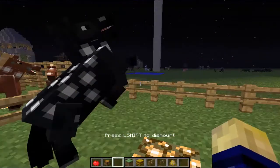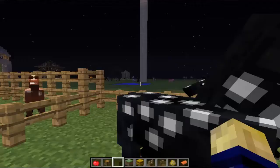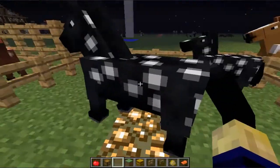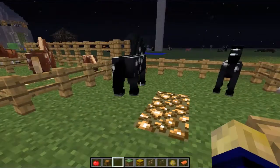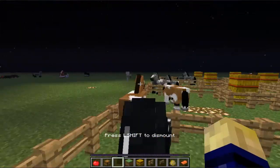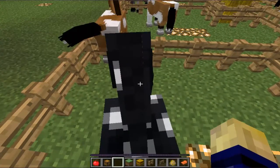So it keeps bucking me off. I'm going to get a saddle real quick. And you have to press with an open inventory slot, or a hotbar slot, or else it won't work. So you just have to keep on doing this. This is taking unusually long for some reason.